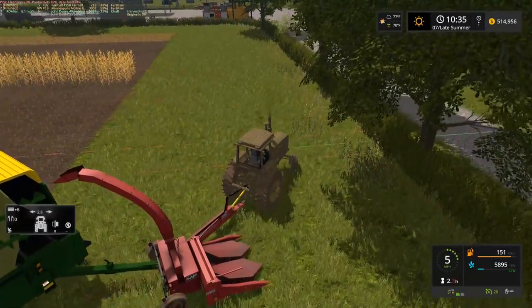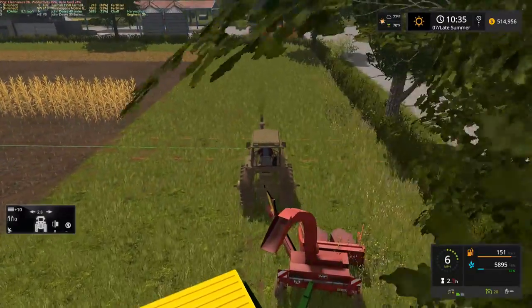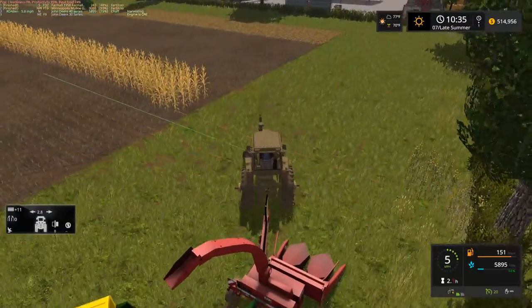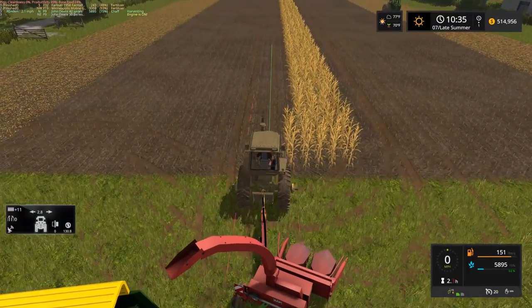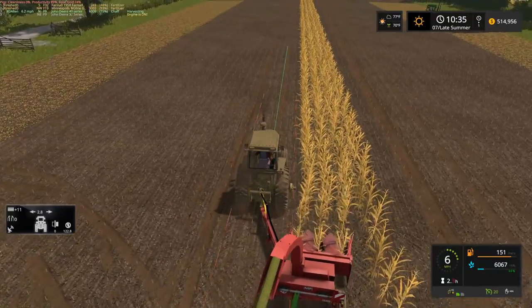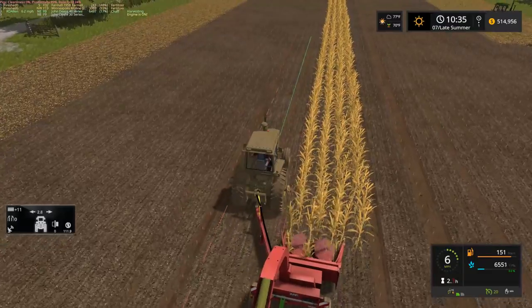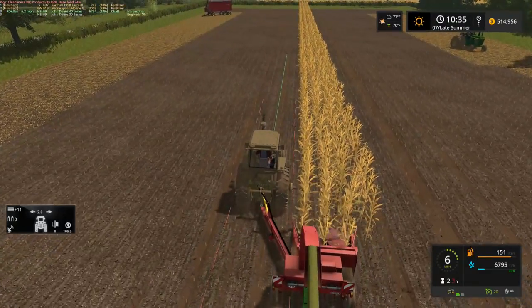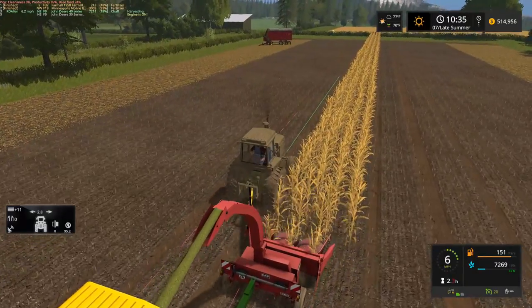John Deere 8520 was saying the Case quad track is heavier than the Big Bud - I very much doubt that. I don't know the exact numbers off the top of my head, but I very much doubt the Case quad track is heavier than a Big Bud. Interesting seeing this field almost done though.